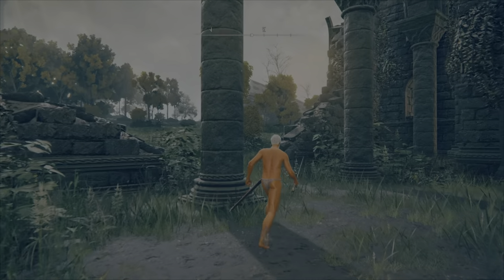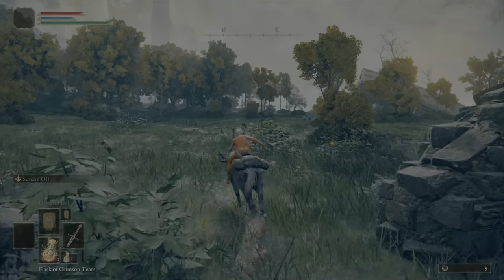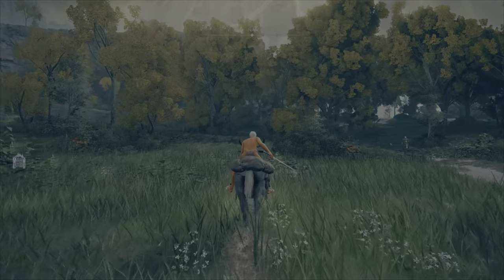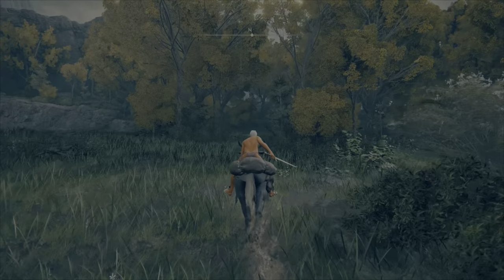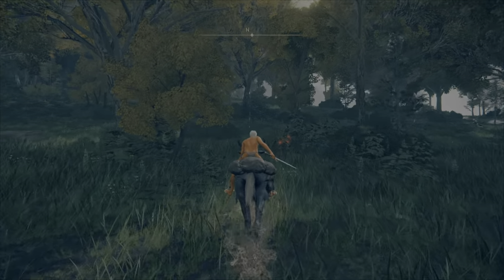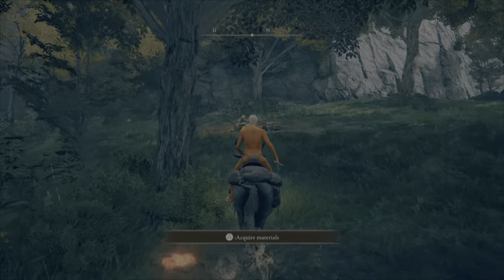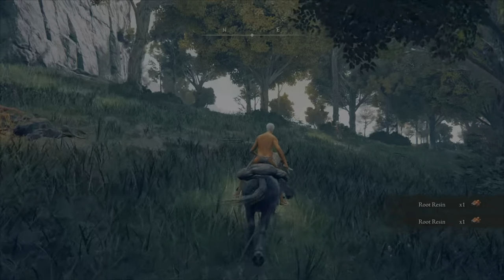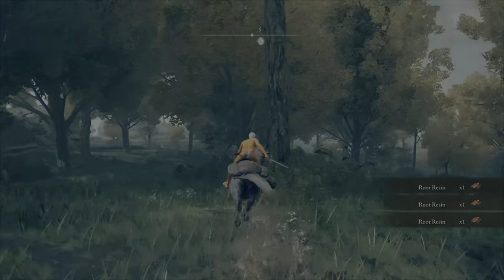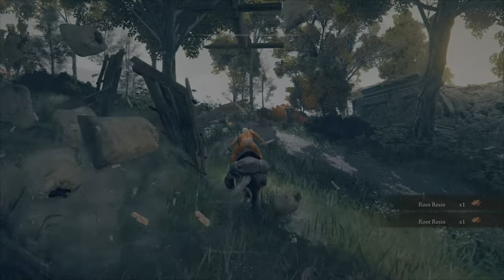Hello guys and welcome to this early game farming method for root resin and smouldering butterflies. You start off at Church of Ile and you're going to get four root resin — follow my route, excuse the pun — using Torrent. This is a game changer, being able to pick up materials using Torrent. Miyazaki and the team talked about reducing stress for the player, and this really does help. You can see there I've picked up four root resin.